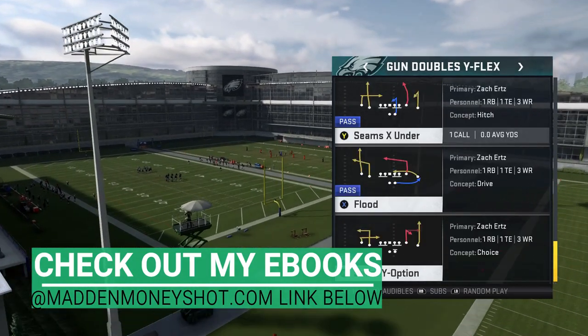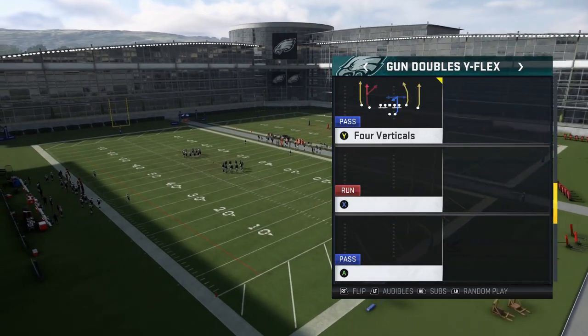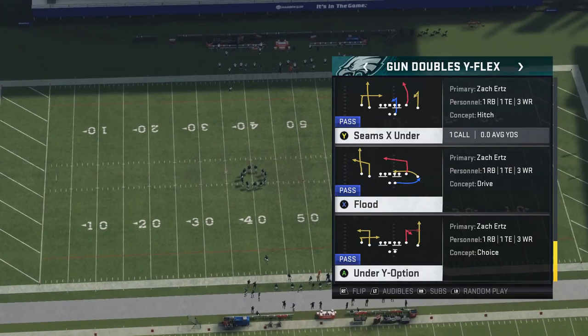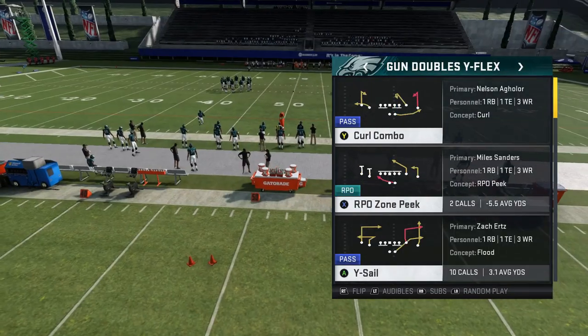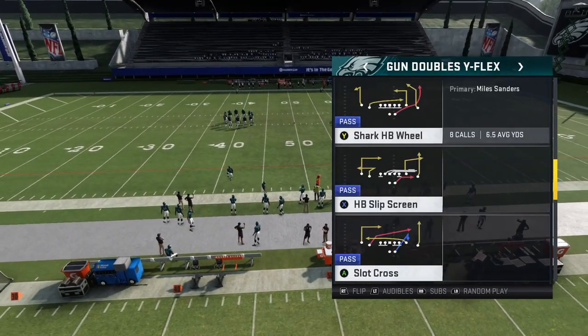Part one was basically a home run pass play for every defense in the game — I pretty much ran it out of this one formation and only used three different plays, and you can home run any defense you need to in this game as long as you can read a defense. This video is going to be more dink-and-dunk pass plays, some of which I've shown in the past.